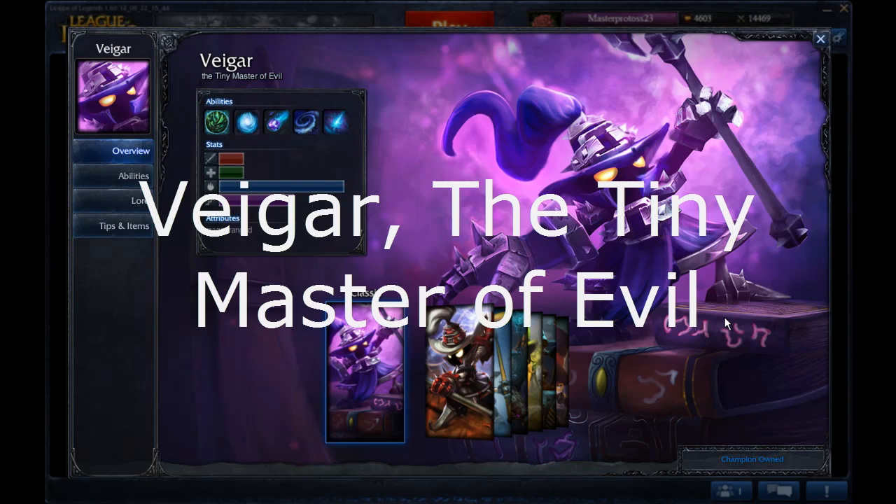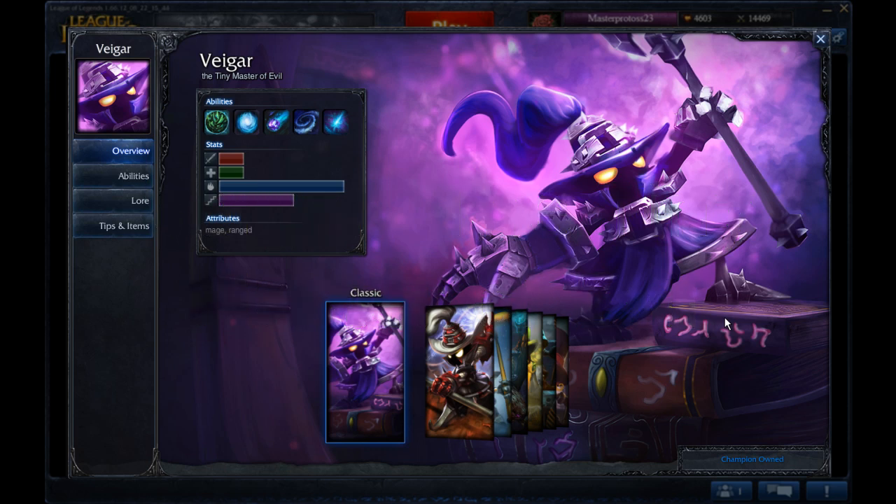What's up, everyone? This is your Mighty Mortal Ryback speaking. I am here today to bring you a guide to one of my favorite mid laners, Vhagar, the tiny master of evil. He is tiny, and he is indeed a master of evil, because he will kill you quicker than you can blink.